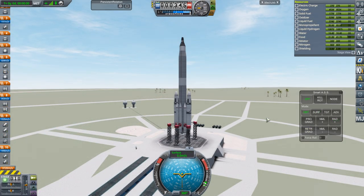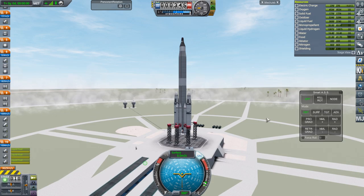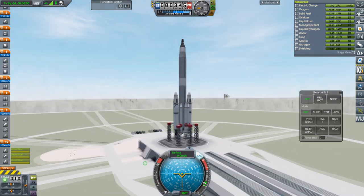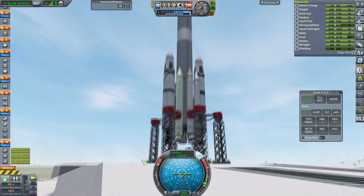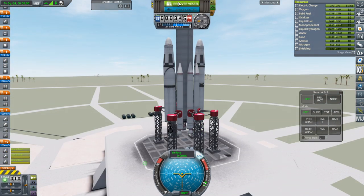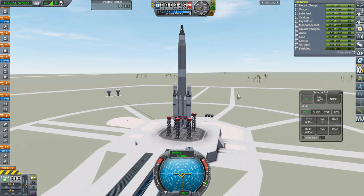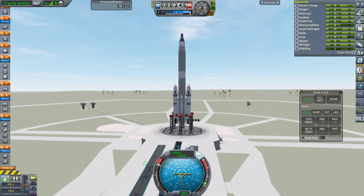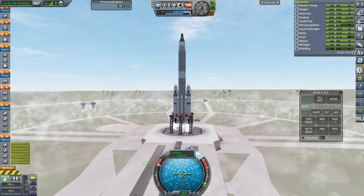Okay, here we go again. Throttle up, SAS on, ignition. I don't like the flex, but all right. It sort of releases pressure once we release the clamps.